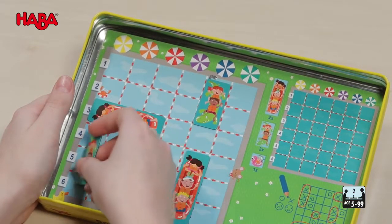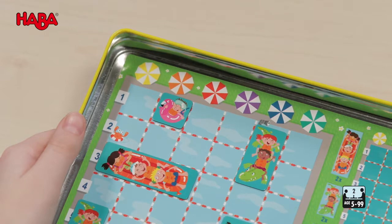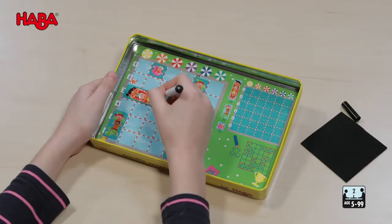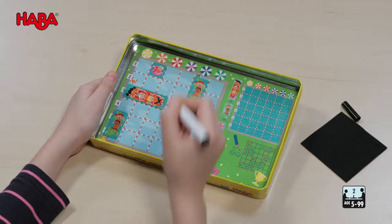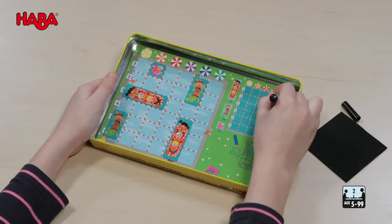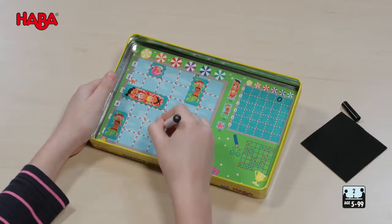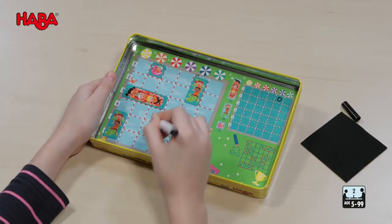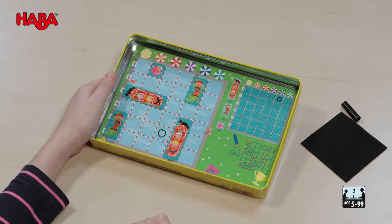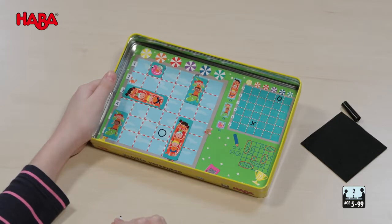In the game, you try to find the other player's boats by asking for squares. The position of the squares depends on the color of the parasol at the top and the number of the starting block at the left edge — for example, red 3. If there is a boat or a part of it on the named square, you say hit and mark it on the tile with an X. Or if there is no boat there, you say water. The player whose turn it is to search marks the field on the right of the small swimming pool with a pen.